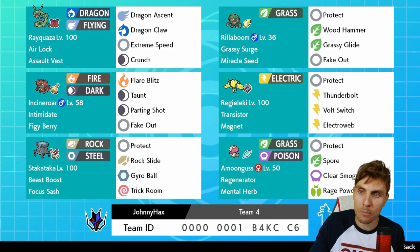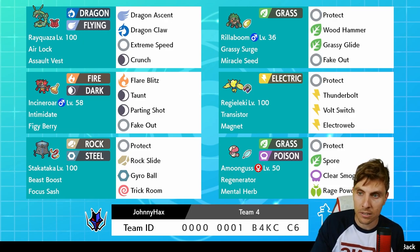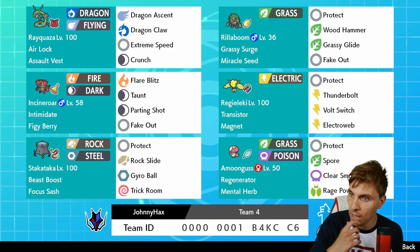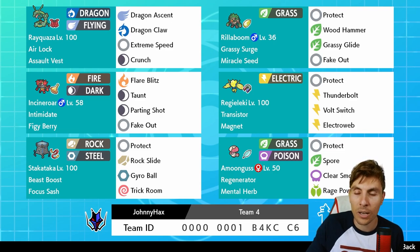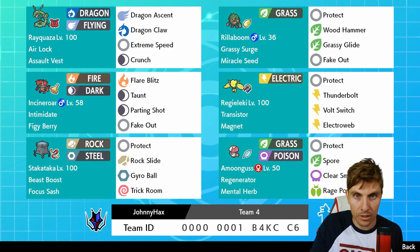It's a really nice team. You've got a fast mode - a speedier mode - with Rayquaza and Regieleki for speed control. The Assault Vest gives a bit more stability to still hit hard, taking advantage of moves like Extreme Speed and Dragon Ascent, which are probably the two big moves Rayquaza is going to utilize. Crunch in there is pretty nice for things like Shadow Rider Calyrex that we're going to see quite a lot.